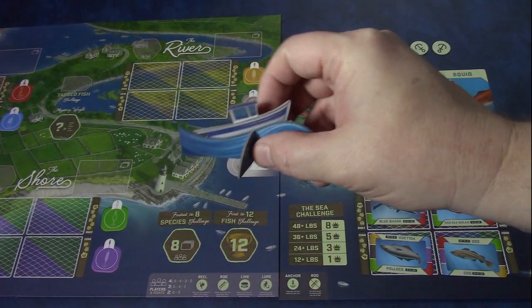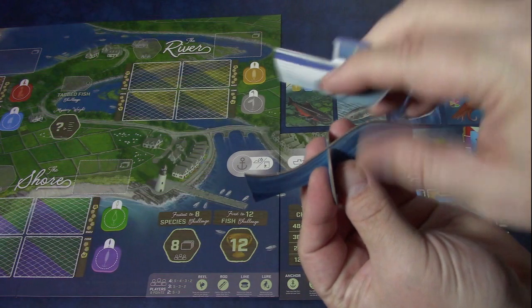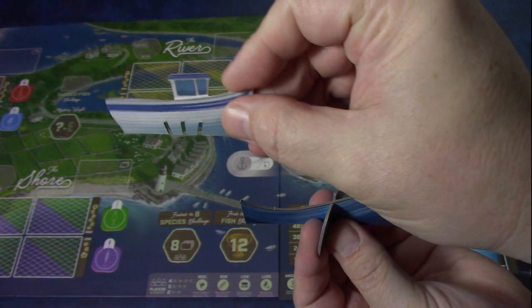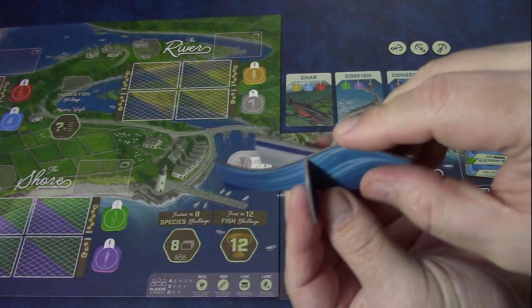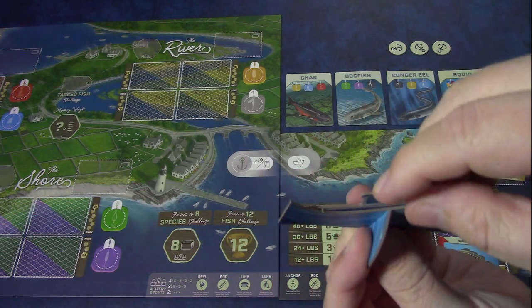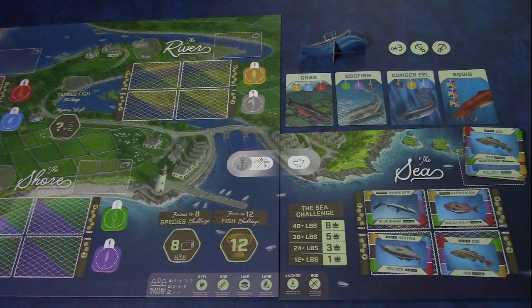Finally, each player gets a fishing boat. This boat comes in three pieces that you put together. It's not glued, so if you wanted to get creative and have your boat sinking or whatever, you could set it up that way. Each player will get one that they use when they are at sea. Those are the components that come in the box.